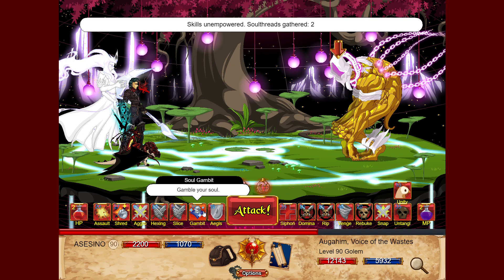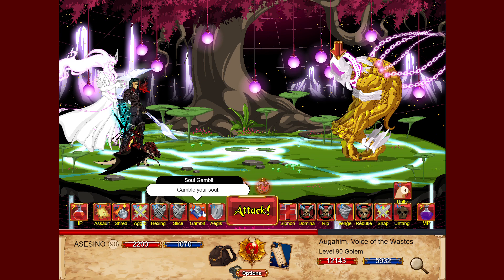Soul Gambit: the base version increases your boost by 175 and your bonus by 200, and these effects last for four turns. But it also applies negative effects: reduces all resistance by minus 60 and defense minus 200, and the negative effects last for eight turns.